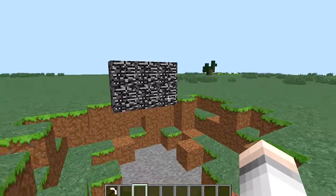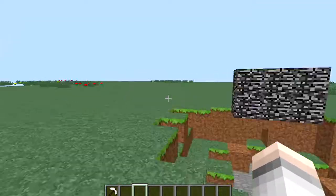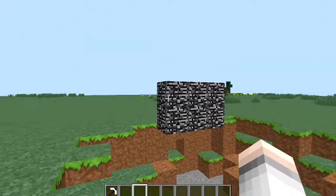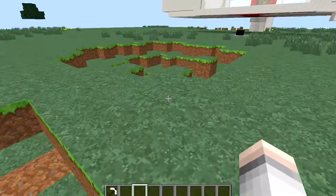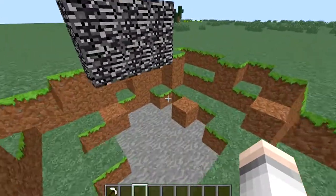I put TNT right up against the bedrock block — kissing it — set the TNT on fire. Everything else was gone, bedrock still stayed there. So if you want to build your house and your griefing mates are going to get in there, just build it out of bedrock.